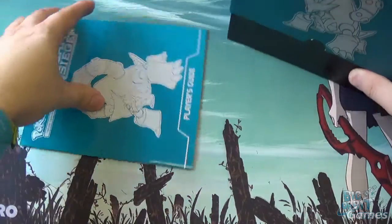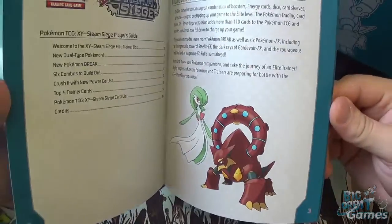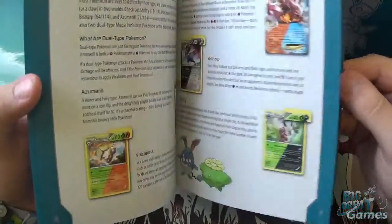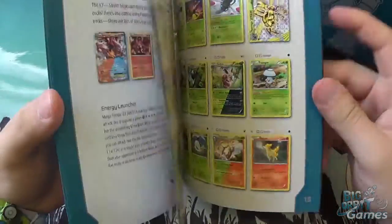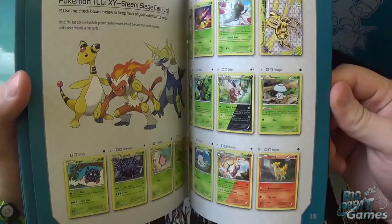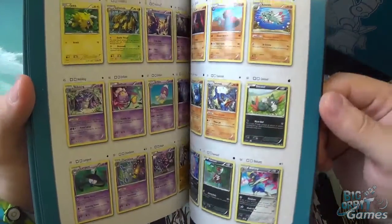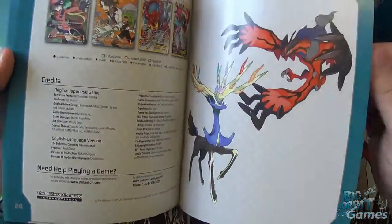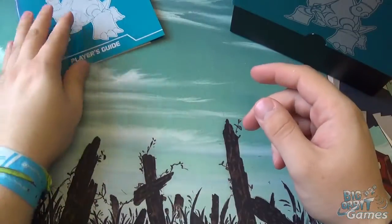Everyone's always after those basic energies. I'll quickly show you the player's guide — there's a neat little booklet you can flick through. It explains a bit about the set and some combos you can do, some of the new cards, how things like the new dual types work. It highlights some of the key cards and then gives you a full set list with little checkbox boxes so you can tick them off as you collect them. It's a nice little guide to see all the different cards and everything in the set.